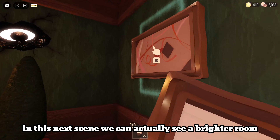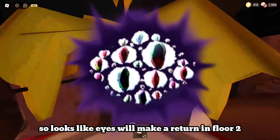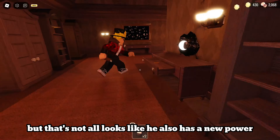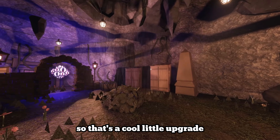In this next scene, we can actually see a brighter room that has more nature in it, but we can also see eyes. So it looks like eyes will make a return in floor 2. But that's not all — he also has a new power. He can now teleport around the area, which would make him harder to not be looked at. So that's a cool little upgrade.